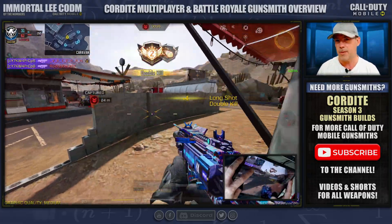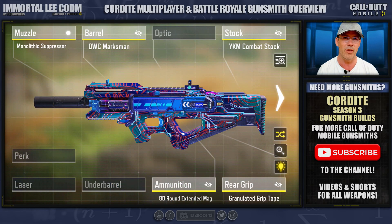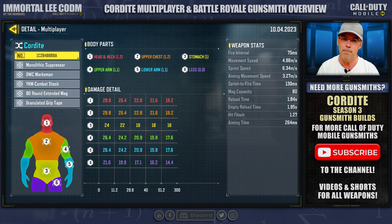I have a few multiplayer gunsmith builds for you, and a Battle Royale one of course. The first build is my preferred. We push out the damage range while maintaining the accuracy. I call this a passive build, but to be honest with you, it will still work well in close quarters. I build this with no laser to allow for some very clean passive ranked play.